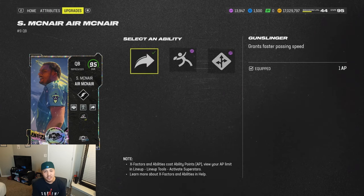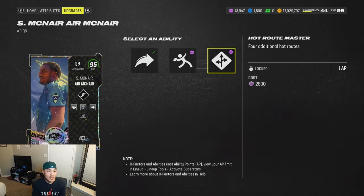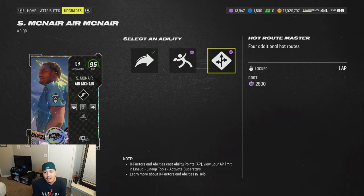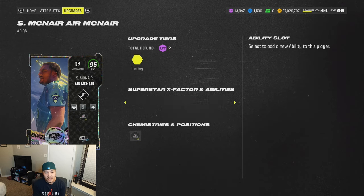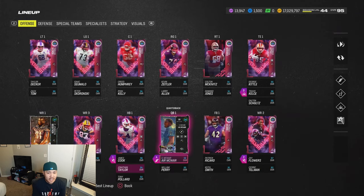My honest review of this card — his discounted abilities are pretty good: 1 AP Gunslinger, Set Feet Lead for 4 versus 5, and Hot Route Master for 1. So if you use Hot Route Master, I can see this card being pretty good. Essentially, you'd get Hot Route Master for 1 AP and then Set Feet Lead for 5 AP — so that's 6, giving you 2 AP to do whatever you want. However, you guys see how I play, and my ability stack is very specific. I don't even use Set Feet Lead or Hot Route Master.